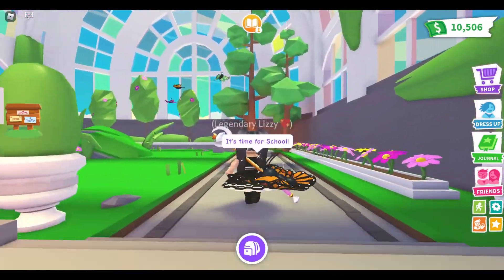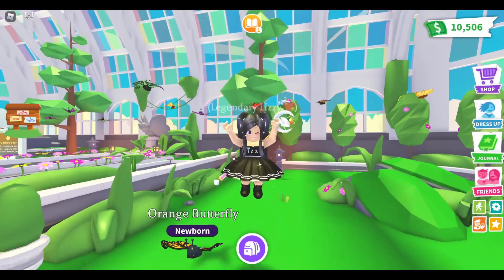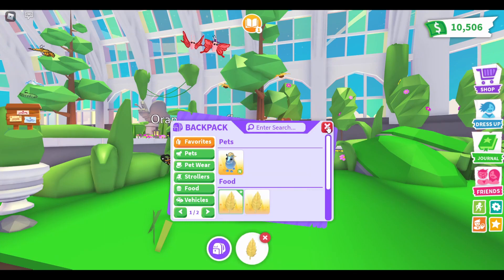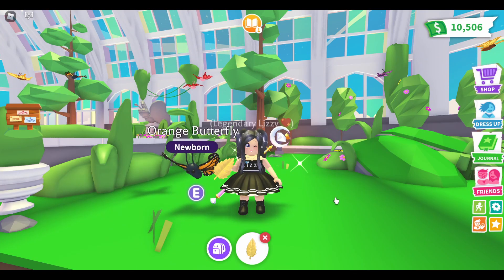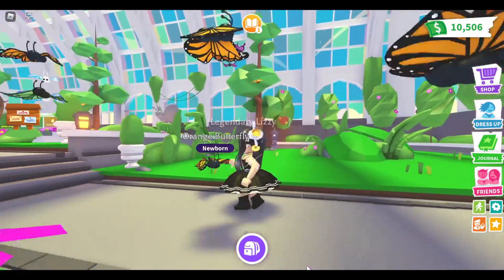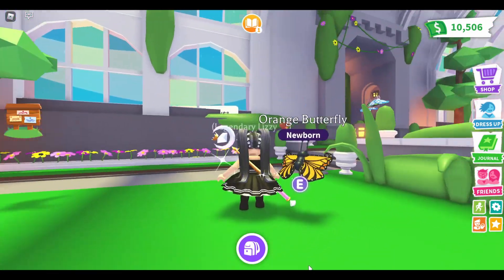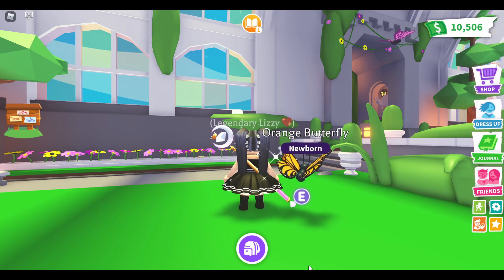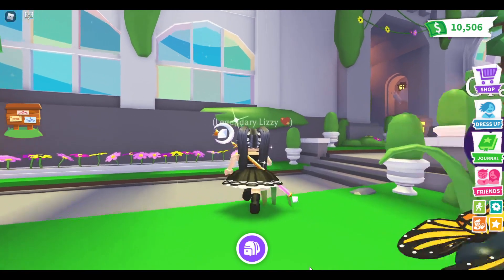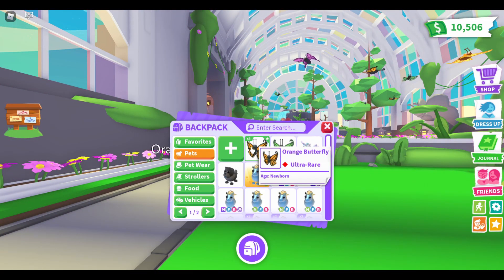Do you think we need to be in the sanctuary to throw the leaves? I reckon we can throw them anywhere. Let's try to throw it here, maybe we'll get some better luck. Leaf number four — ready, set, go! Diamond, diamonds! I have such bad luck with these things. Come on, prove me wrong, give me a Diamond Butterfly! Oh no, it's another orange one.